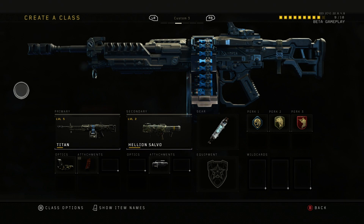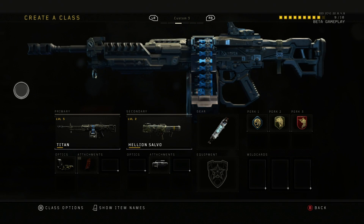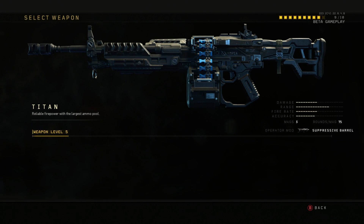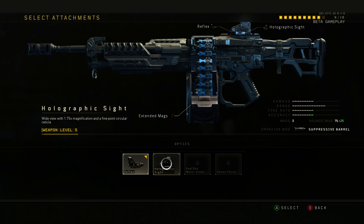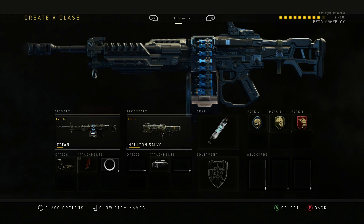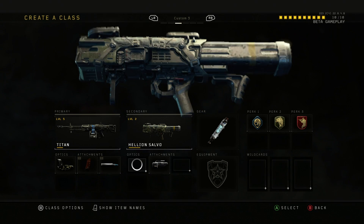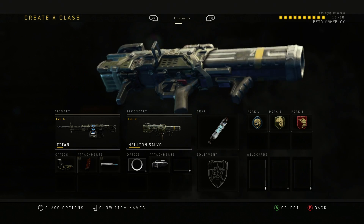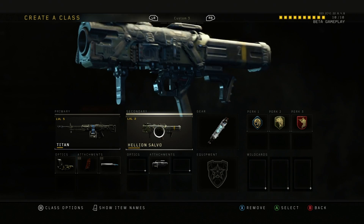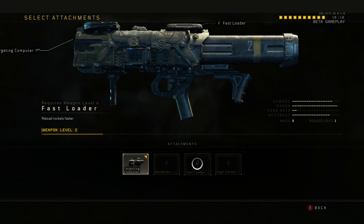For custom slot three I normally always go with a machine gun. It's nice to hold down forts and control areas. This is the Titan — the only light machine gun available in the beta. I have a reflex sight, extended barrel, and AP rounds for extra damage. Then we have the rocket launcher — you can't put optics on it, so I added a mod that increases rate of fire and accuracy.